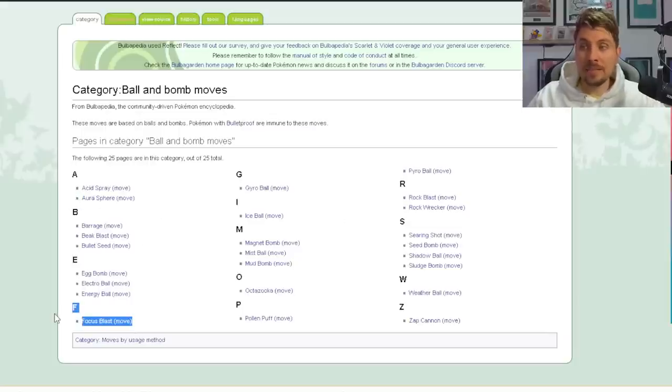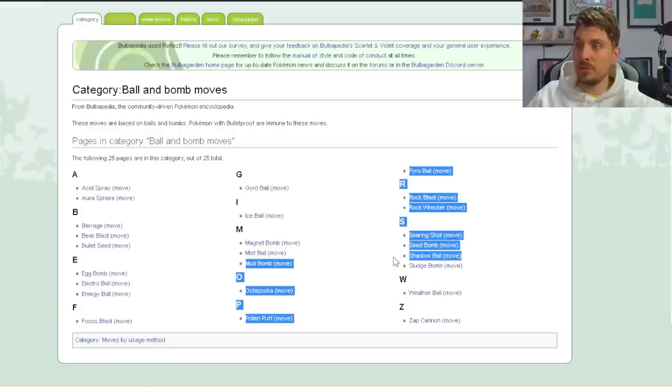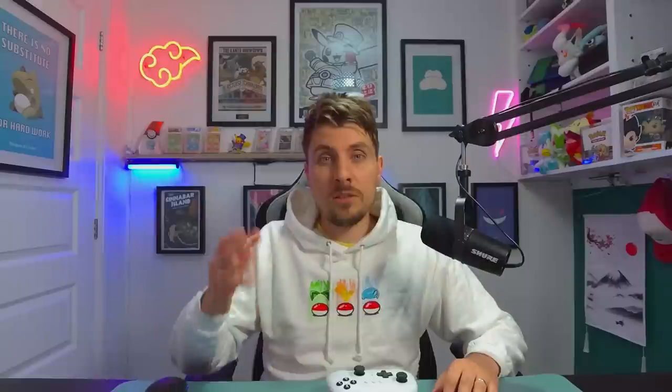Other notable ones are Focus Blast, Gyro Ball, Magnet Bomb, and Seed Bomb — which would be super effective against Chesnaught because of its Rock Tera typing. Shadow Ball is another to mention. Just bear in mind that these moves carry an immunity with Chesnaught having that Bulletproof ability.